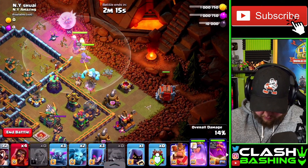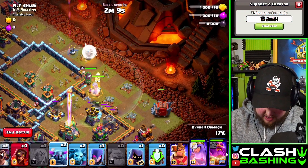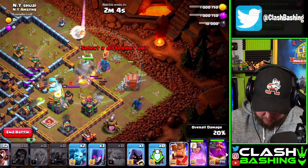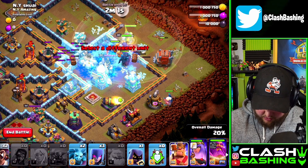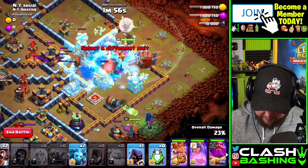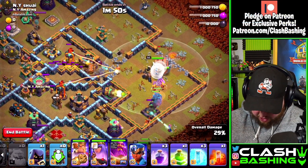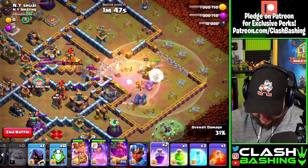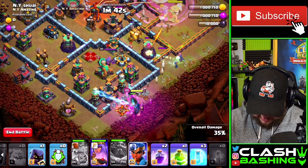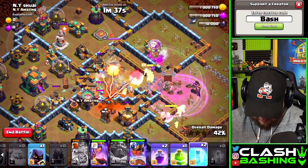Throw in the Ice Golem, the Wall Breaker, a PEKKA, then two more PEKKAs over here, and the Super Wizards in back. Once this PEKKA gets the Elixir Collector down, throw in the King with the Witches — King right there, then Witches behind. Rage up through here, hit the Warden ability as Clan Castle troops come out, hit the King's ability. Sometimes throw a Freeze in this compartment for maximum value. The Owl gets just enough to help us push through.